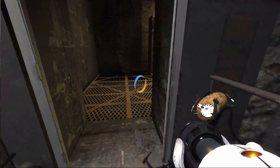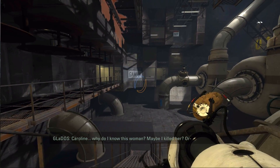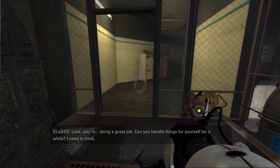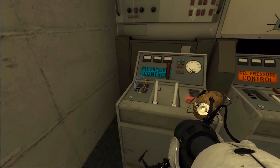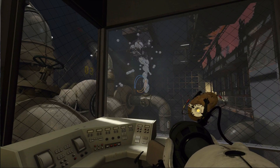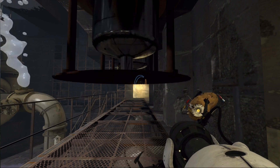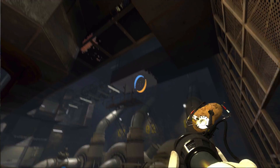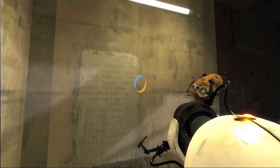Okay we need to get up there — pretty sure, yeah. Okay, there we go. So there's another new gel here — a white one in particular — and this white one allows us to create portals on walls that don't have this white paint. So this is essentially the same paint that these walls have on them.